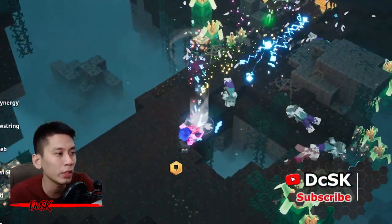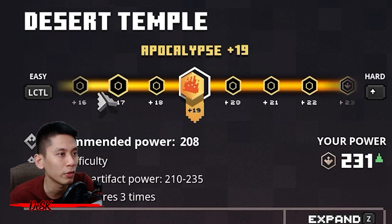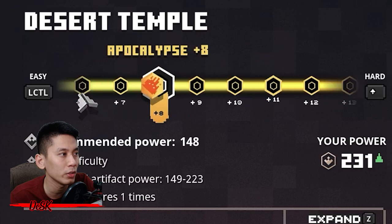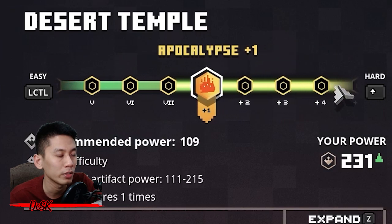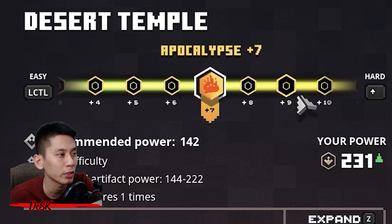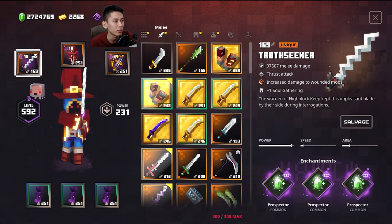To farm all these items faster, choose a difficulty that you can one-shoot with your ranged weapon. If you're unsure, just select the easiest difficulty. If your power level is at 250, Apocalypse Plus 10 is a good choice. Equip armor and artifacts that increase movement speed, and use a melee weapon with Prospectors and Charmstone enchantments — it's not necessary but it's a bonus so you can earn some emeralds while farming.